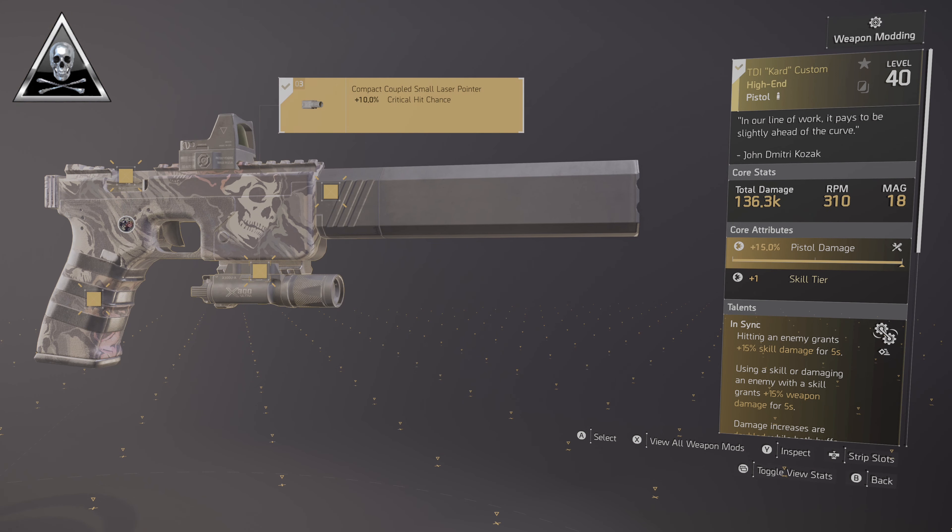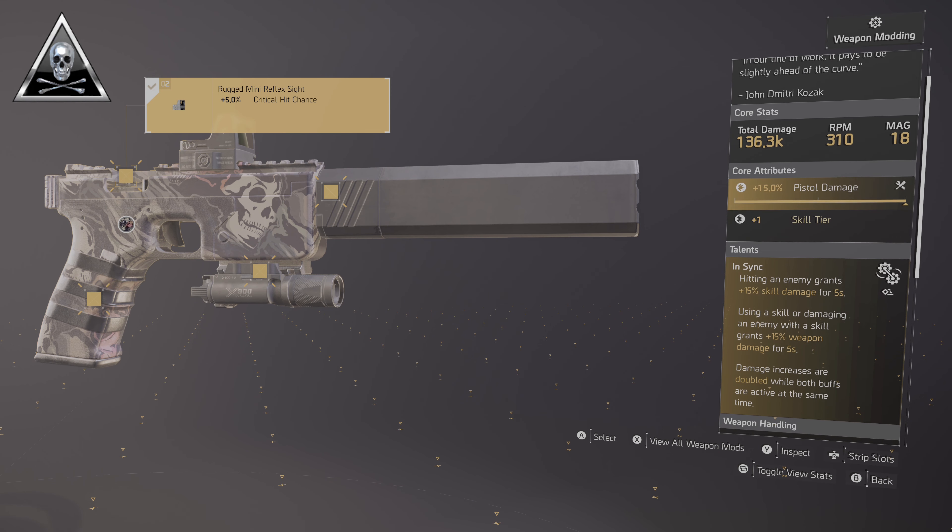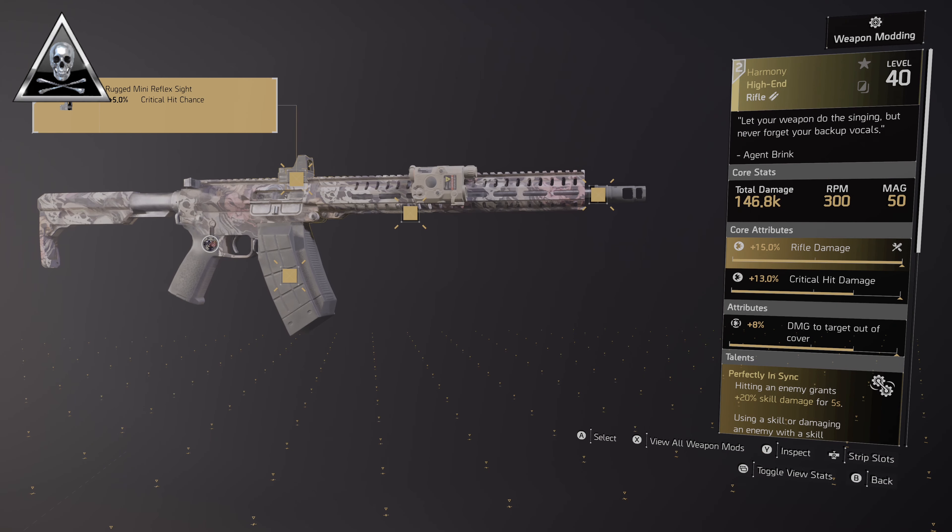Moving down to our weapons, we'll start with our pistol — the TDI Card Custom 45. This one has a max weapon damage of 136k, 310 RPM with 18 in the mag, 15% pistol damage, and a skill tier. The talent is In Sync: hitting an enemy grants 15% skill damage, using a skill gives 15% weapon damage, and using both at the same time doubles the bonus giving us 30% of either.